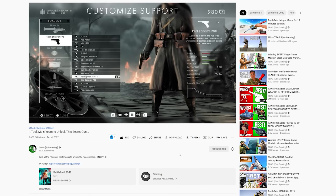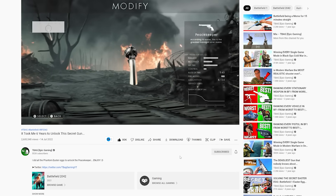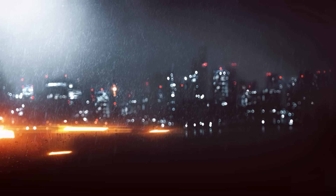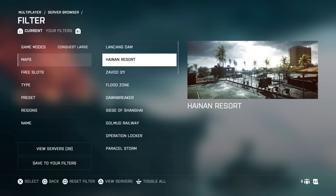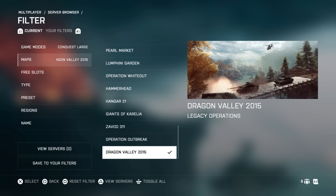We're gonna continue. A little while ago we managed to unlock by far the rarest gun in Battlefield 1, the Peacekeeper. Today we're going back to Battlefield 4, which is already a 9 year old game, and we're gonna unlock, again, a secret, kinda overpowered item that almost nobody has. It all starts on the map Legacy Operations, or Dragon Valley, and it has to be an unranked server.